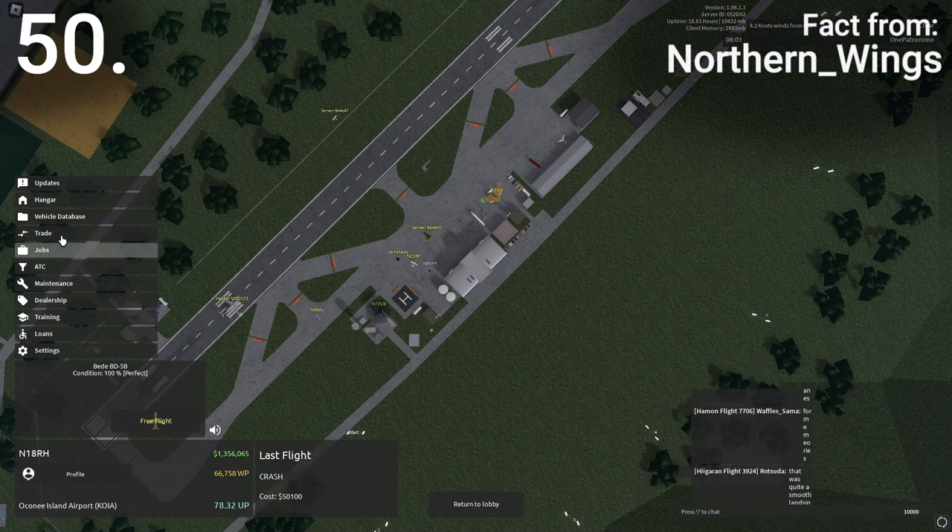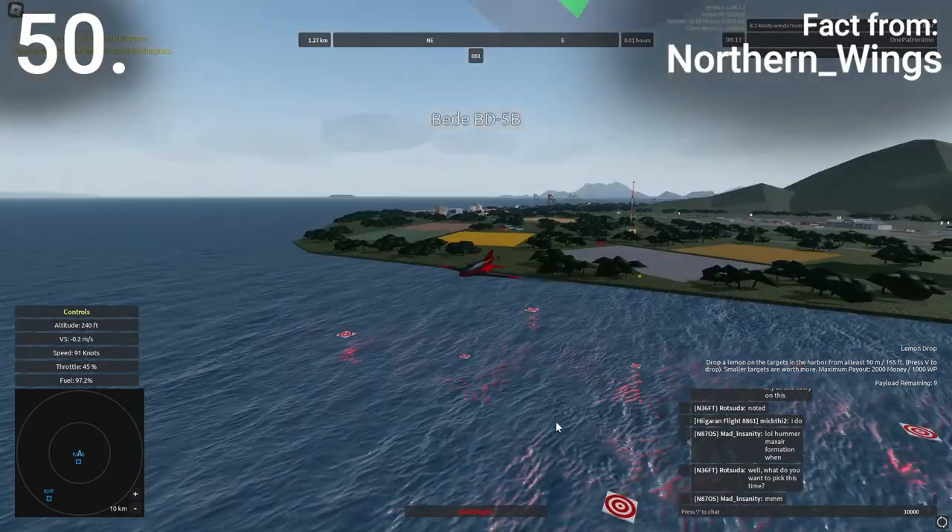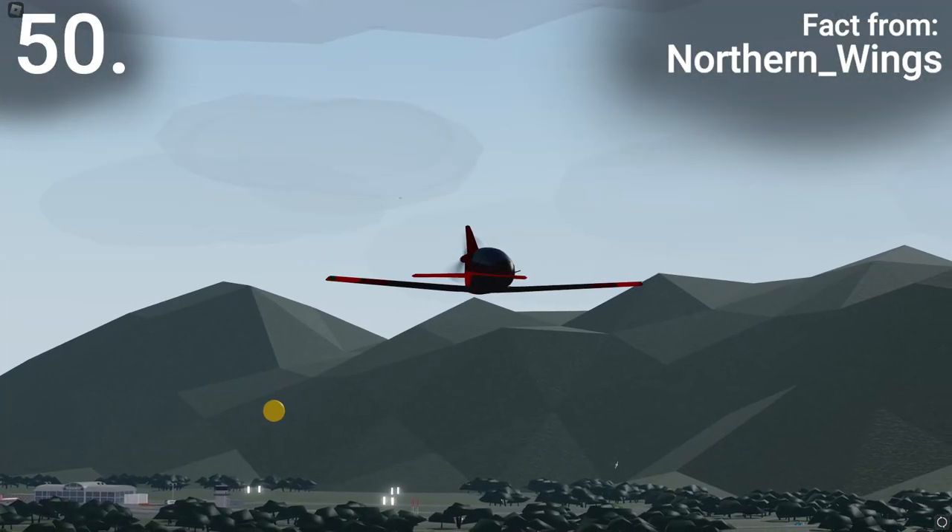One of the first missions that players have access to is a lemon drop mission at Ocon. This was first added due to Gnar, the original developer of Wingsworld, having a self-described obsession with lemons.